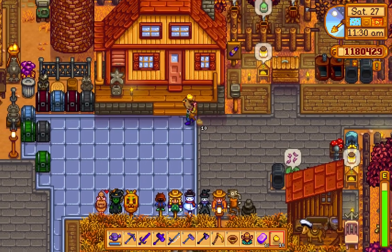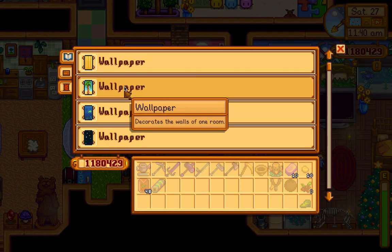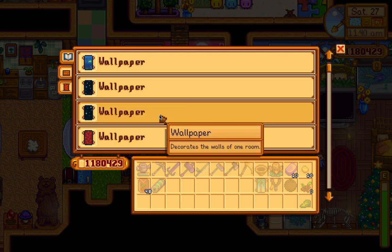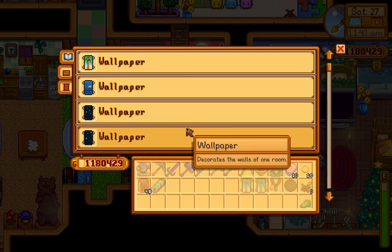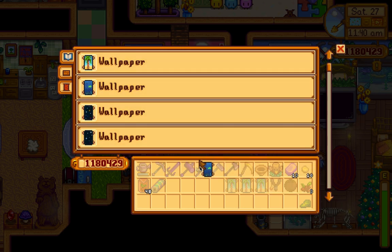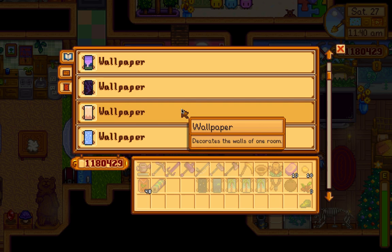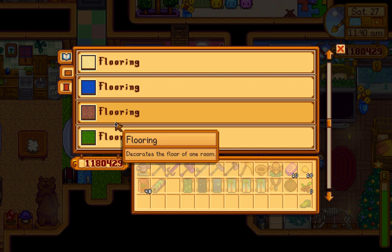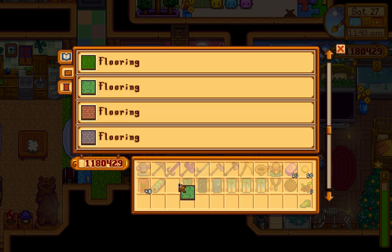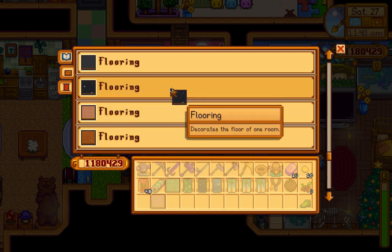I'm also gonna get some flooring since I'm here, to decorate my house, and some wallpaper. Oh, this is a good wallpaper for Ginger Island. I need another one — maybe a fish one, maybe a space one. That's way too many wallpapers. And some flooring — some space flooring.